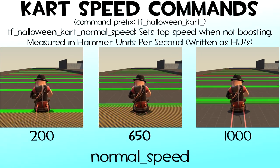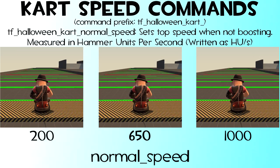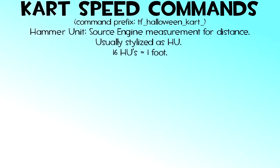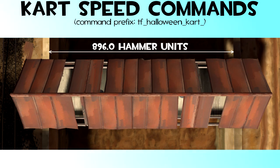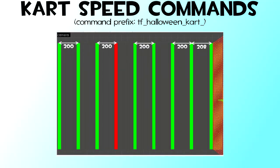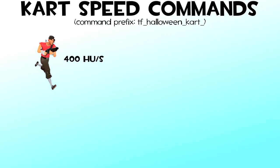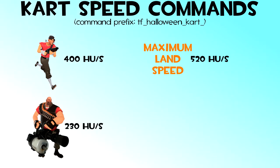The NORMAL_SPEED command is the top speed of the car, set to 650 by default. This value is measured in Valve's unit of speed measurement, Hammer units per second. If you don't understand what a Hammer unit is, it is a default unit of distance measurement in the Source engine. The bridge on 2Fort is almost 900 Hammer units long, and each point in the test track is 200 Hammer units apart. Hammer units per second is a velocity measurement. The default Scout moves at 400 Hammer units per second, the default Heavy at 230, the fastest attainable land speed in TF2 is 520, and the Demoman charges at 750 Hammer units per second.